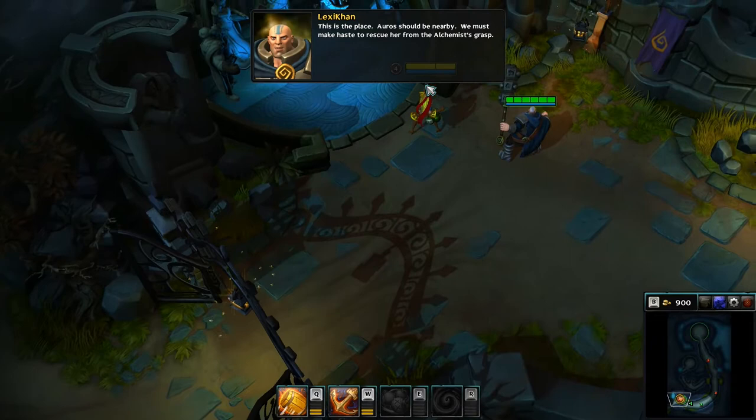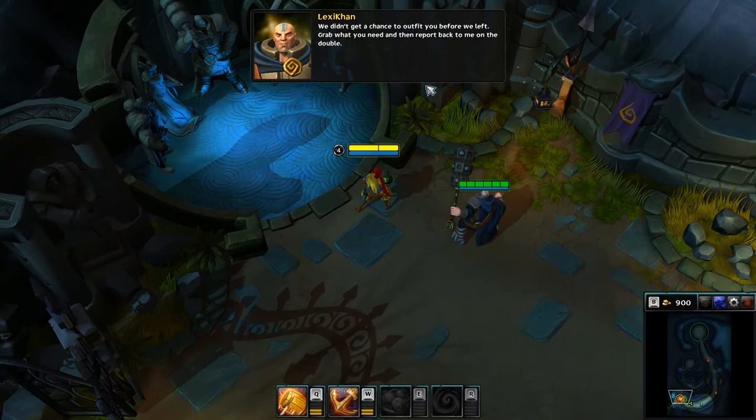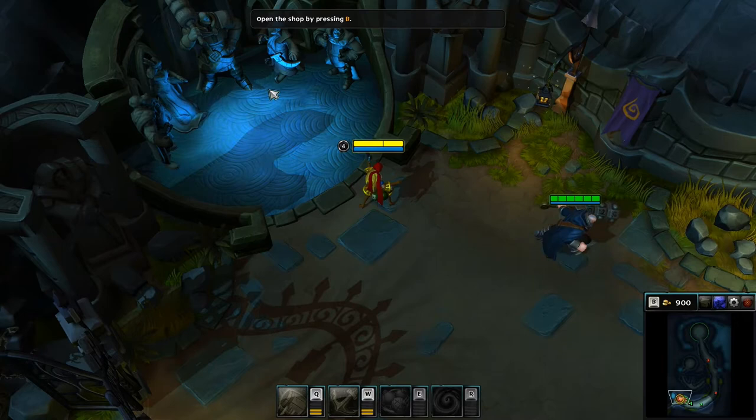This is the place. Oro should be nearby. We must make haste to rescue her from the alchemist's grasp. We didn't get a chance to outfit you before we left. Grab what you need and then report back to me on the double.